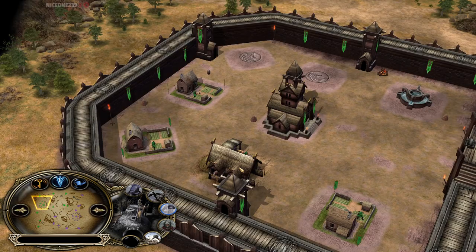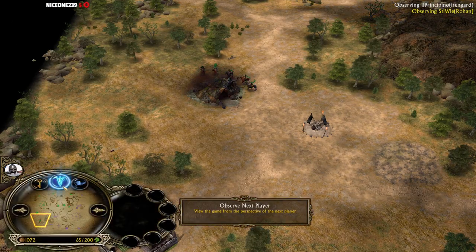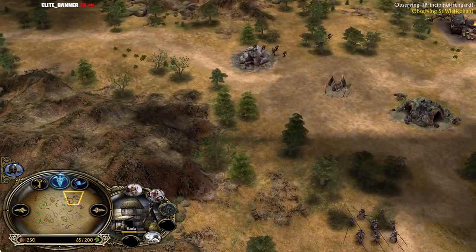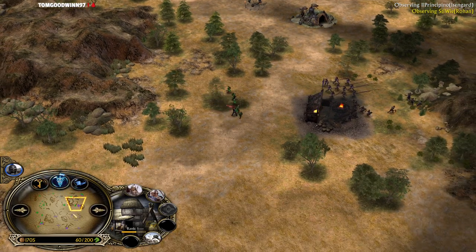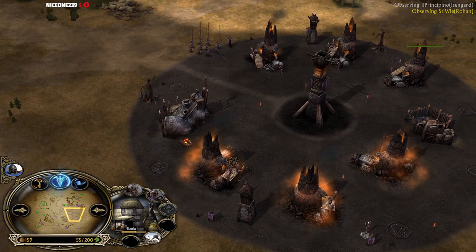The Rohan player now has Rohirrim on the field and is creeping, trying to get power points for the Elves — that's the goal. The Elves are gonna be nice for map control fights and to summon them to kill the Pikemen. Early on, the map control fights are gonna be the most important ones. Until Rohan has upgrades, there's no need to rush the Isengard base. Even if you can rush, if Isengard keeps those Lumber Mills alive outside his base, he'll have the economic sustain to keep rebuilding.